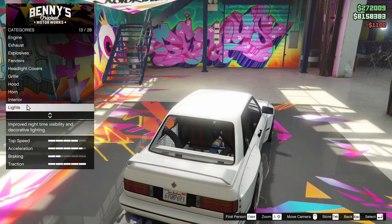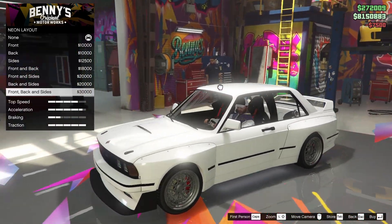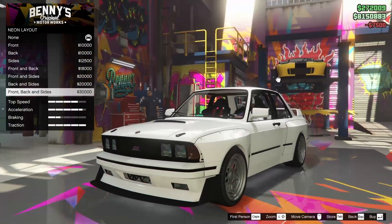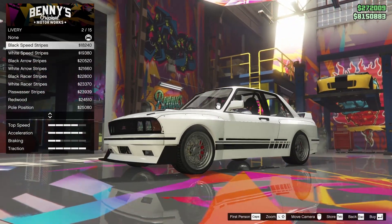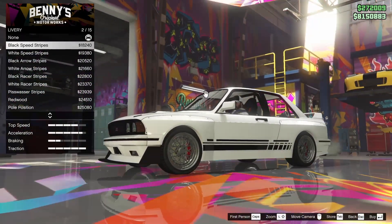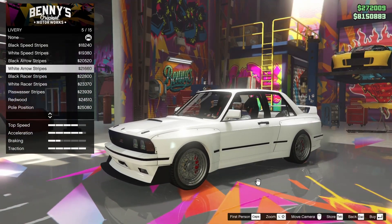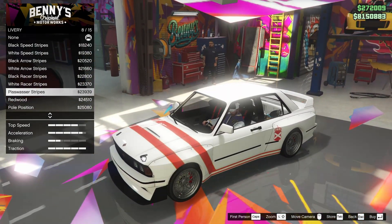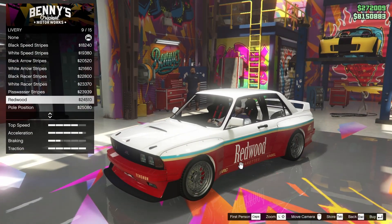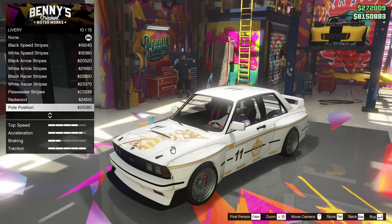We're going to go for the half cage — I don't like a full cage, but the half cage looks okay. For lights, we're going xenon. For the neon kit, we could go for a full white one, but I don't really like neon kits that much, so we'll leave it off. For the livery, we have black and white speed stripes, arrow stripes, racer stripes, Pisswasser stripes, and Redwood livery, which looks pretty sick.